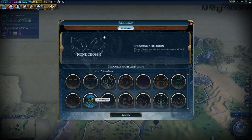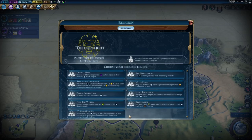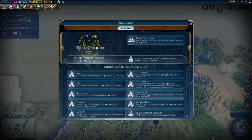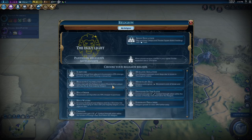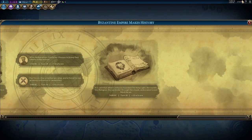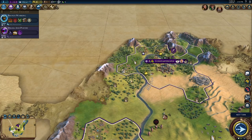Since I'm the first to found a religion, I'm going to go with my custom religion that I always go with in beginner's guides like this. Let's get Jesuit Education and Crusade, because we're going to convert as many enemy cities as we can to the Holy Light — so we want that bonus combat strength for when we do so.